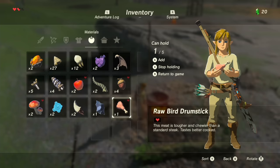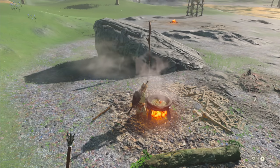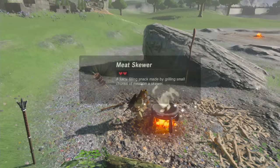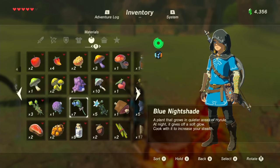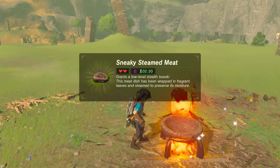Cooking is an essential part of your survival that can help you in myriad ways. To cook, simply choose a few ingredients from your inventory and drop them into a bonfire with a pot on it. Depending on the ingredients you choose, you'll get a dish or elixir that offers you a different status effect. For example, cooking a raw bird drumstick and a blue nightshade together makes a dish that grants you a low-level stealth boost for two and a half minutes.